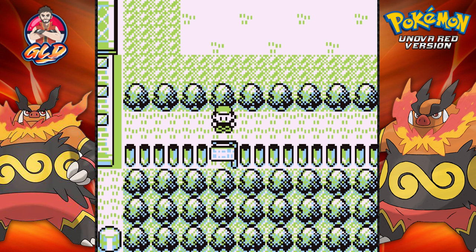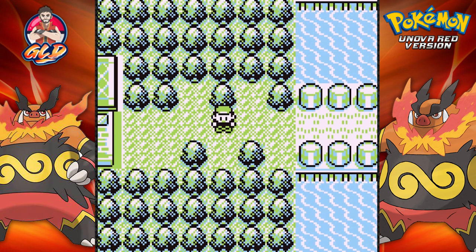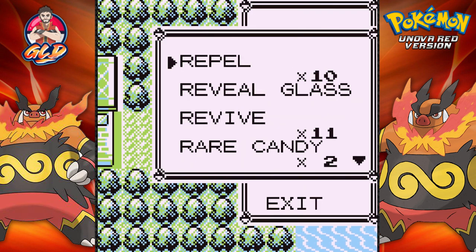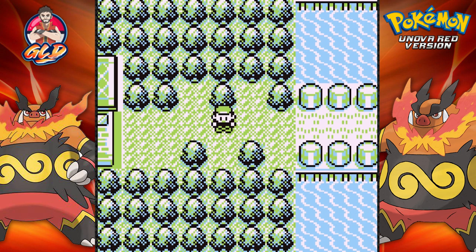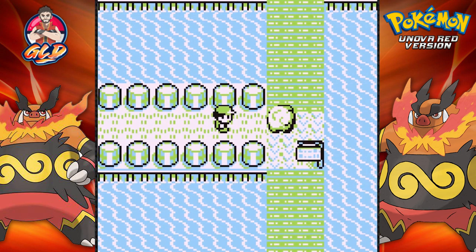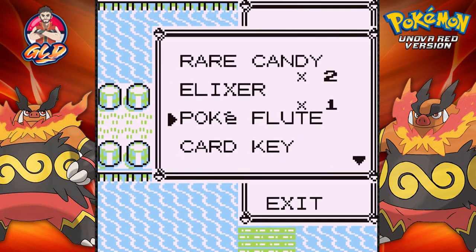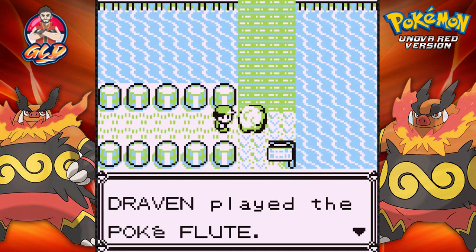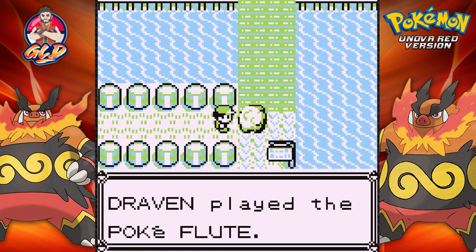Alrighty guys, we're back. I'm going straight to Vermilion City to the location where Thundurus is. I don't remember what route we're in — let's check. Here we are in Route 12 where Thundurus is located. We saved the game and healed our Pokemon, so hopefully it goes just as well as the last one. That was pretty easy the way we captured Tornadus. Using the Pokeflute now — please baby Arceus, help me with this one.